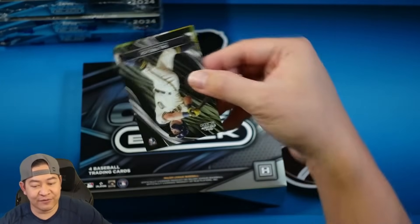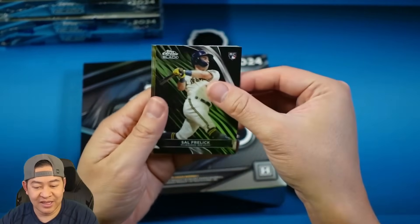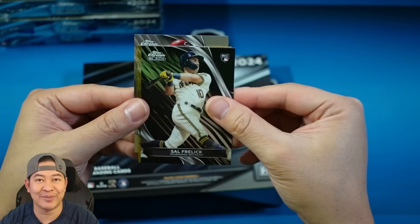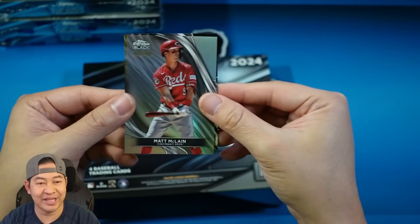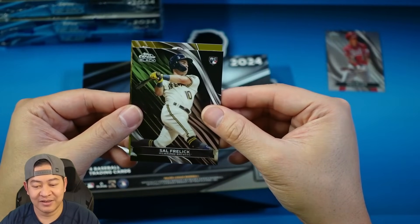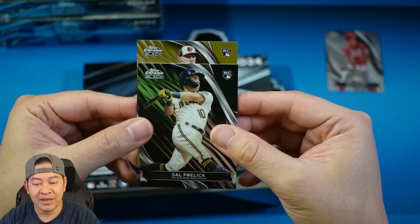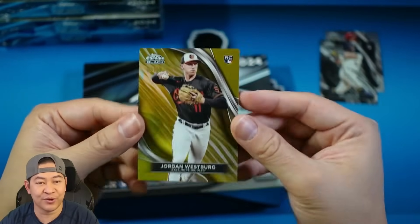We do have a gold right off the bat — Sal Frelick, a decent rookie for the Brewers. And then in the back we have a gold and a refractor. Going refractor first — refractors are non-numbered. No rookie shield, so probably not Ellie. That is going to be 125 of 199, a second-year Matt McClain, since McClain's rookies were all from last year. And then we have a gold — come on — for the Orioles. That's Colton Cowser... actually that is Jordan Westberg on the gold, 35 of 50.